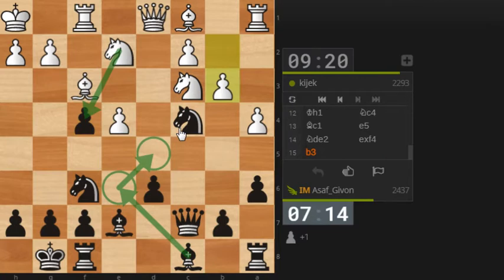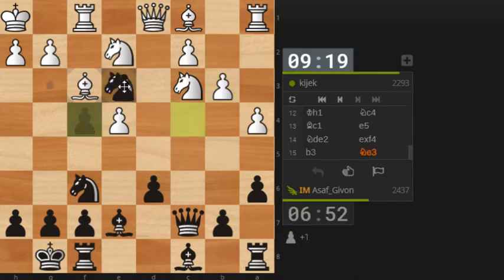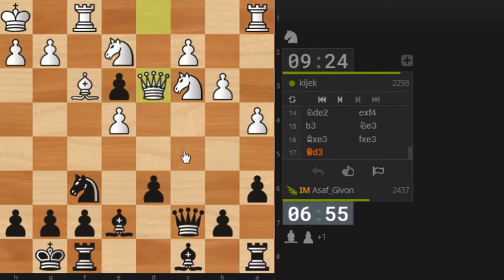He plays b3 — I'm actually very much surprised by it, because I can play knight e5 as planned, but I have another extra option of playing knight to e3, which is a move that I didn't expect to have. And I will get the bishop pair advantage this way. Let's play knight e3. He has to take it because it was a double attack. Now he will need to spend some time regaining the pawn on e3.